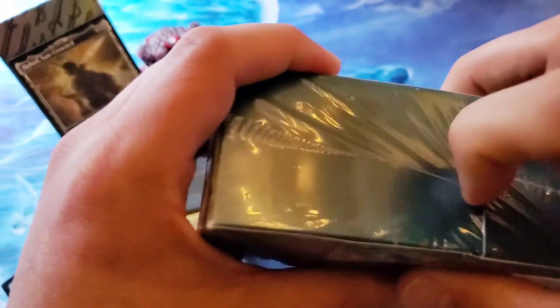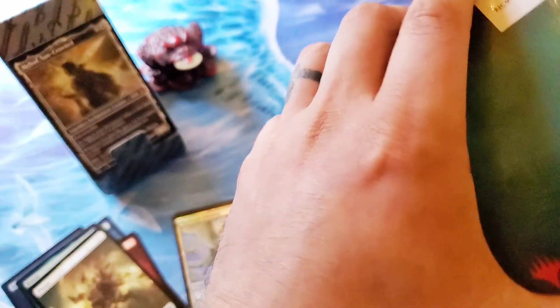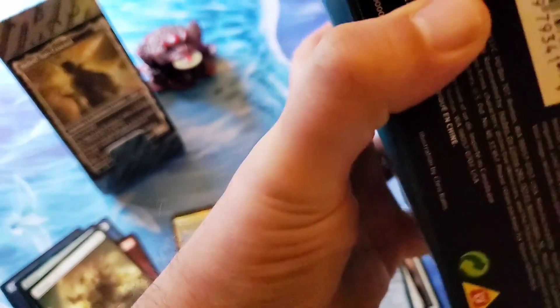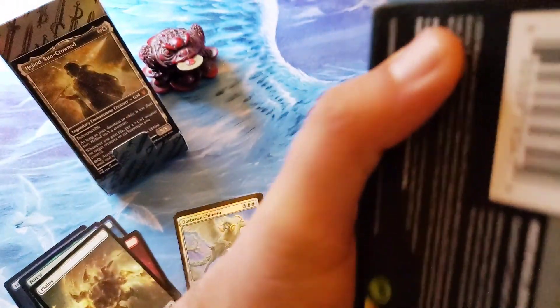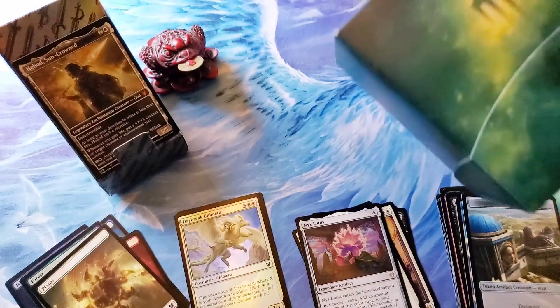The Nyx Lotus gets bumped, goes down with the regular rares. There's our first mythic — alternate art constellation art Heliod Sun Crowned. We're going to get right into our next pre-release pack. The constellation arts are just very cool, I love that addition.